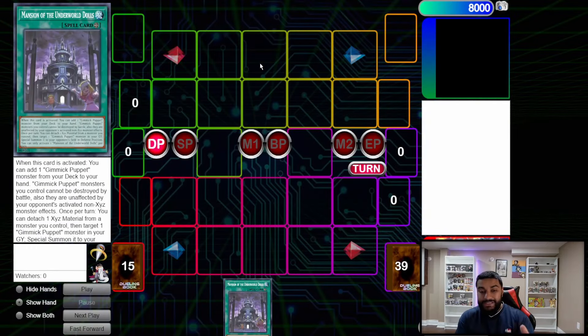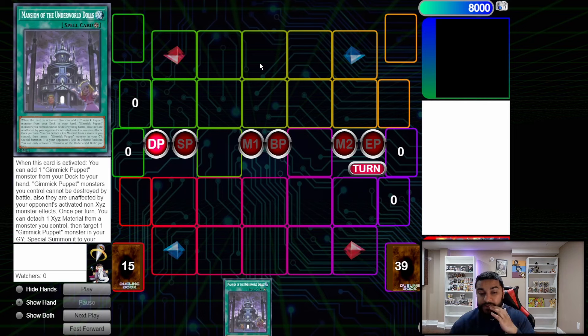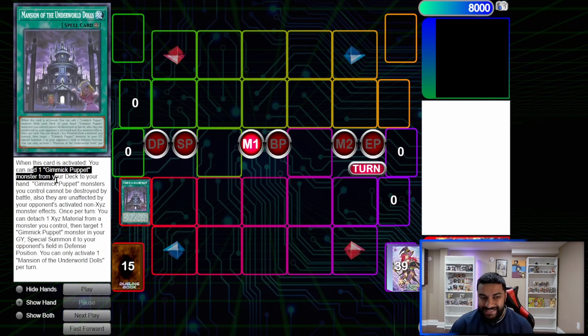Alright, we're quickly getting into the combo tutorial. A lot of this deck is one-to-two card combos, and that's how it FTKs — so it's very worrisome and very scary. Starting off, we will be activating the field spell. The field spell is absolutely cracked — Konami just keeps printing these broken fields. On activation, it adds a Gimmick Puppet monster from your deck to your hand.